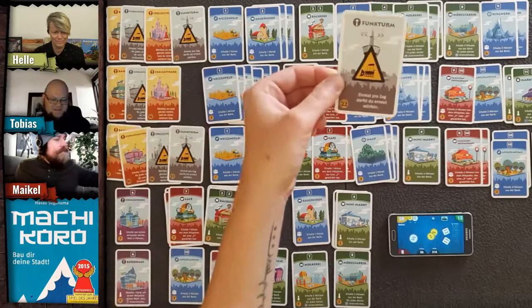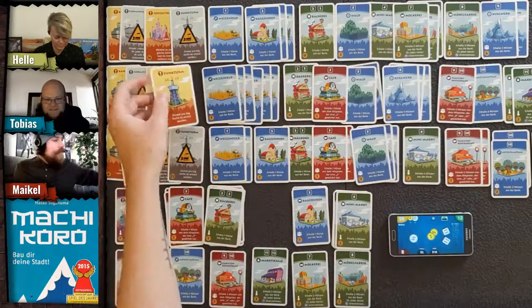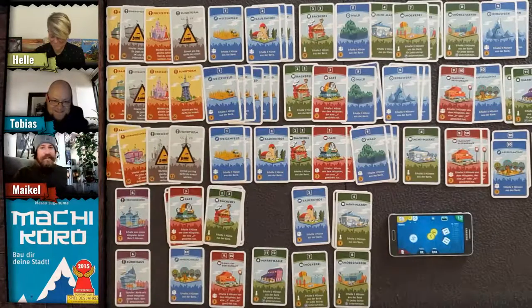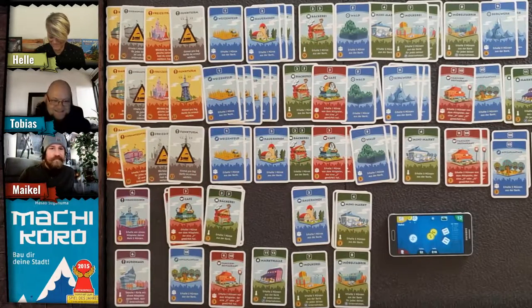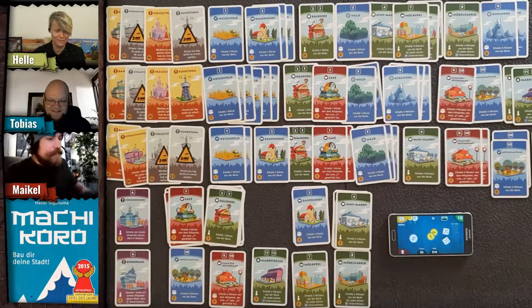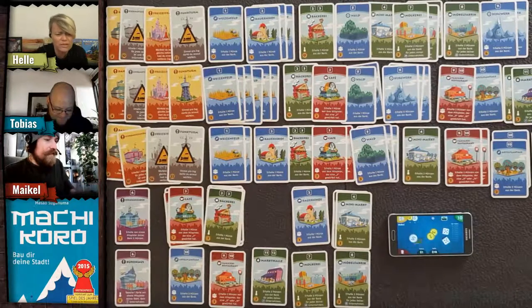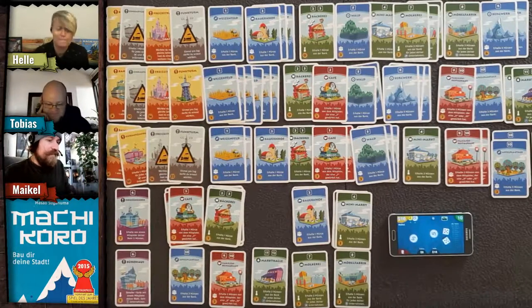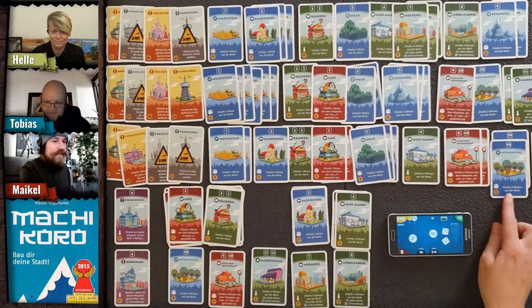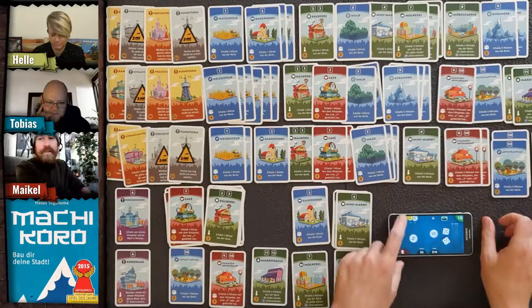Tobias rolls again with the radio tower and gets two fives. He gets four coins — actually six because of the shopping mall. But Tobias doesn't have enough money, so the restaurant only gets two. Helle rolled a ten, so she gets six coins from her apple plantation.